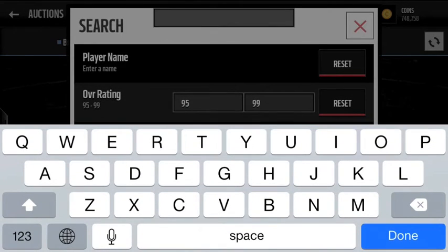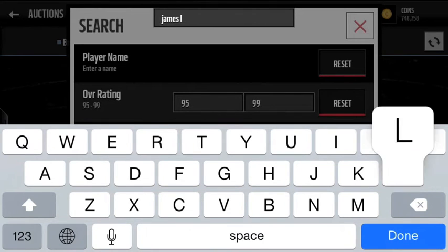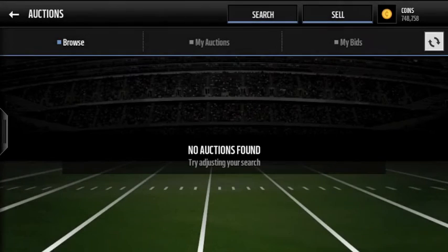Our biggest player is James Laurinaitis, featured in that inbox message. He's not available on the auction house yet, but I'll read you his stats: 88 speed, 84 strength, 94 acceleration, 97 tackle, 88 zone coverage — definitely better than his man coverage — 97 play recognition, which is really good for a linebacker, 93 hit power, and 96 pursuit. Those are some of his highlights. I'd love to show you his card on the market but unfortunately there are none listed.